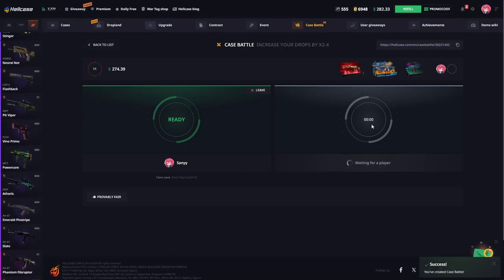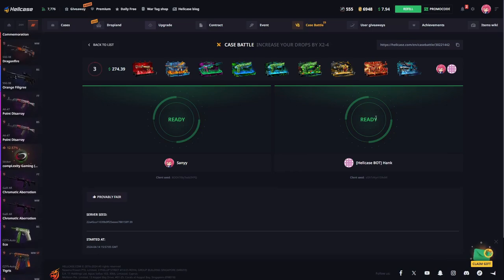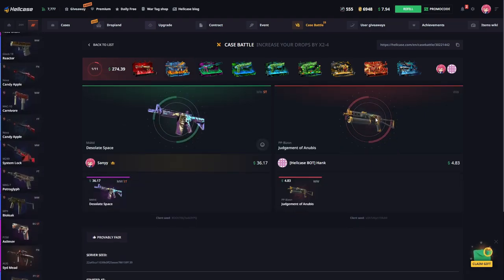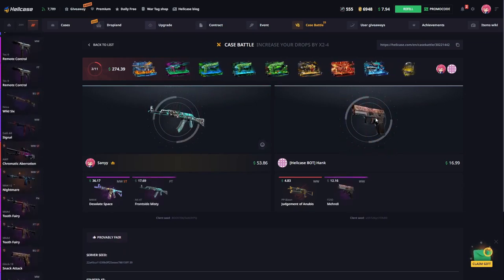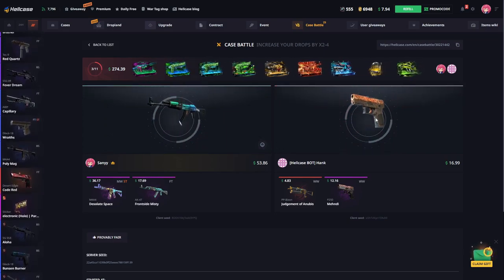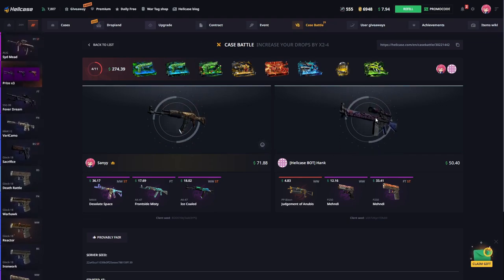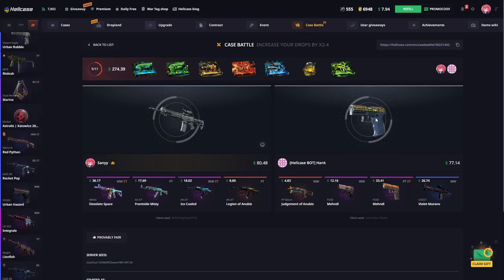11 more cases. I hope we can make a good profit from this battle. Let's see what's coming — I'm as curious as you are. If we win this battle, today would be a really good day. Not bad for a start, it's pretty good. Let's go again and see what's coming. We're making good progress today. We need to get a nice skin out of this safe. For the first time, he gave us an expensive skin — but he gave it to the other side.